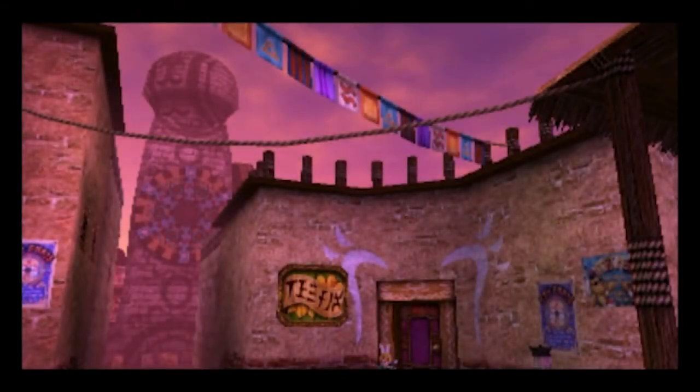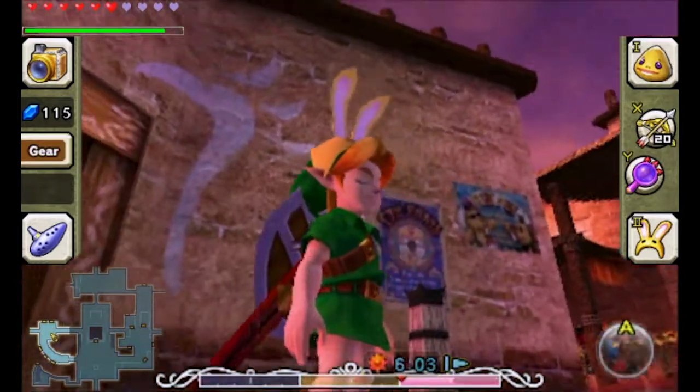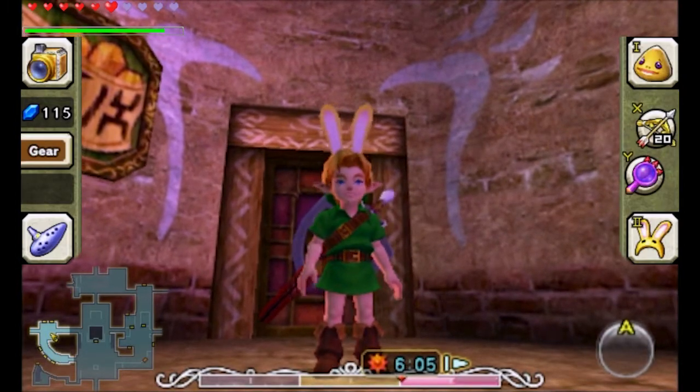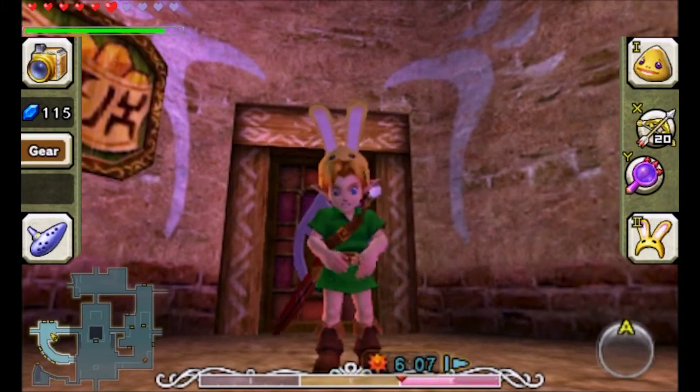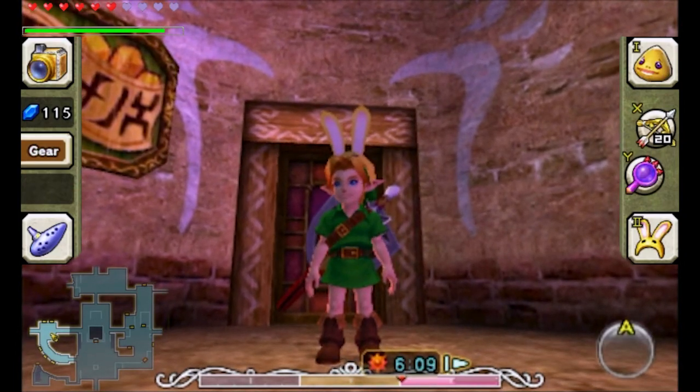Hi guys, welcome back, Skellink here. We're off for more of Legend of Zelda Majora's Mask 3D. In the last episode we assisted Kremia in a milk delivery because they got railroaded into the Gorman racetrack by the Gorman Brothers who were trying to sabotage and break the milk bottles, but we were there and we snubbed them good.